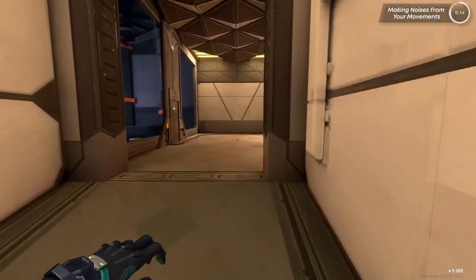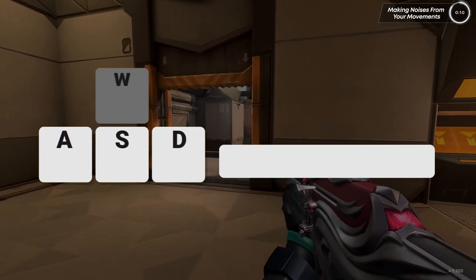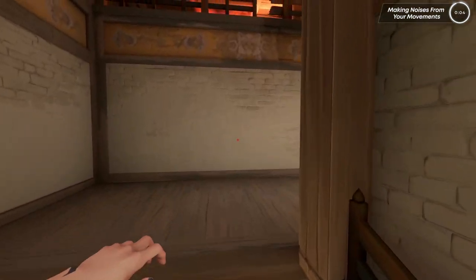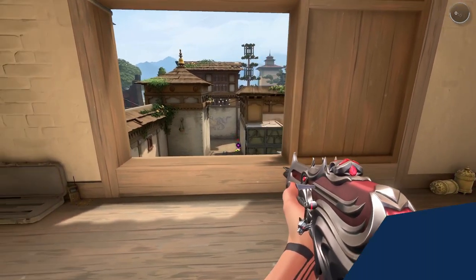Another movement tip is being able to move upstairs faster without making noise. What you want to do is get some speed, then hold your walk key while tapping jump every single time you land. This is great on Haven A-Sight because you're able to silently jump all the way to the top, which allows you to retake faster or catch a timing from the enemy.